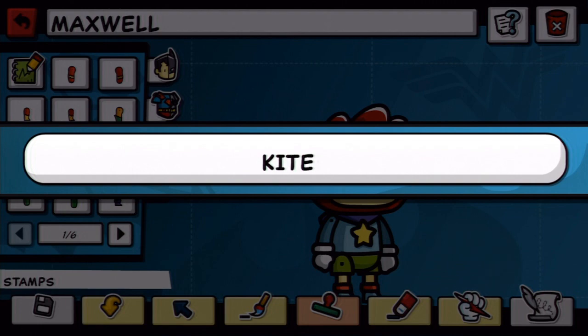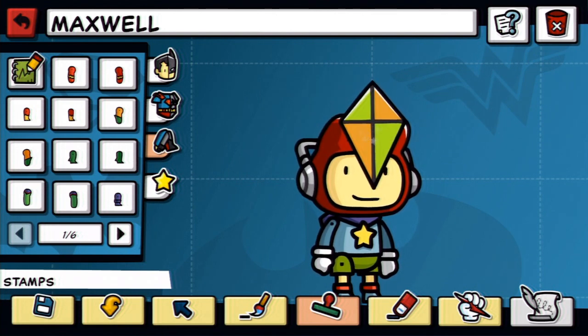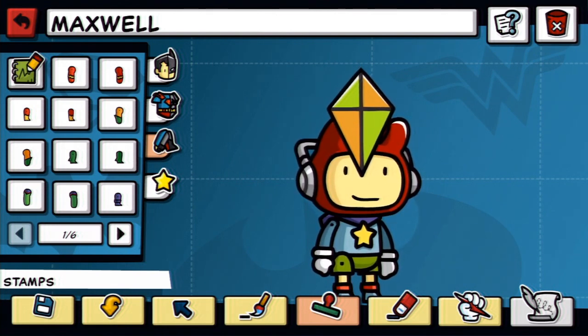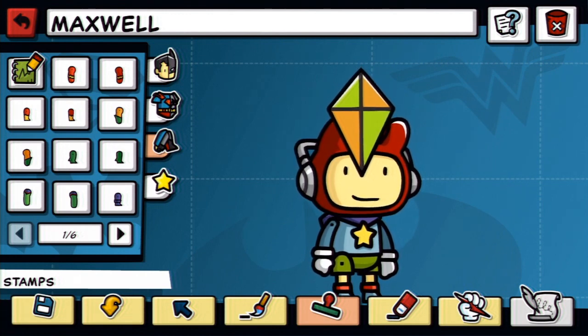I wonder if you can attach a kite to him. Yes! I am now Kite Man. I guess it is kind of like the object creator in the first game, except it's person-based. This is the avatar you're going to be using. We're going to make it based on the superheroes.